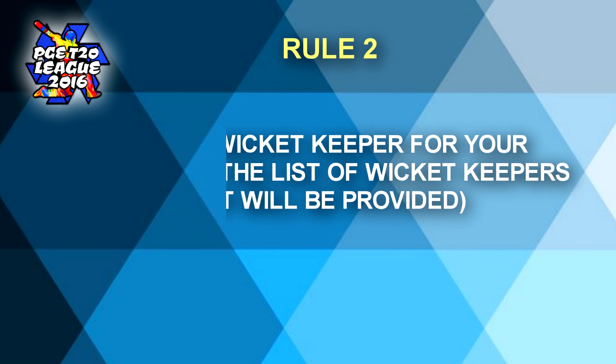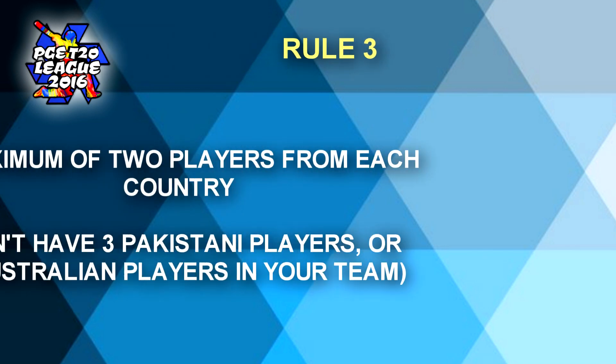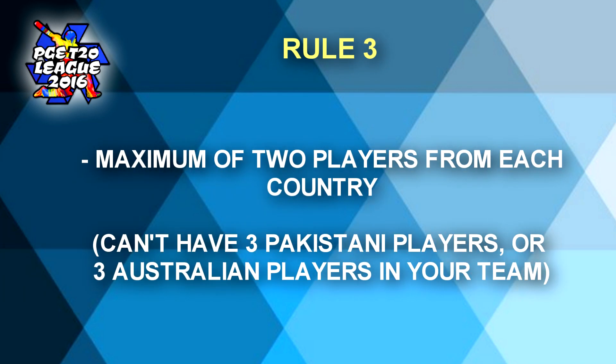Rule number two — exact same rule as the first one, but now you will be selecting a wicket keeper from this list instead of a captain. Rule number three — you can't have more than two players from the same nationality in your team. So you can't have two Pakistani players in your team.